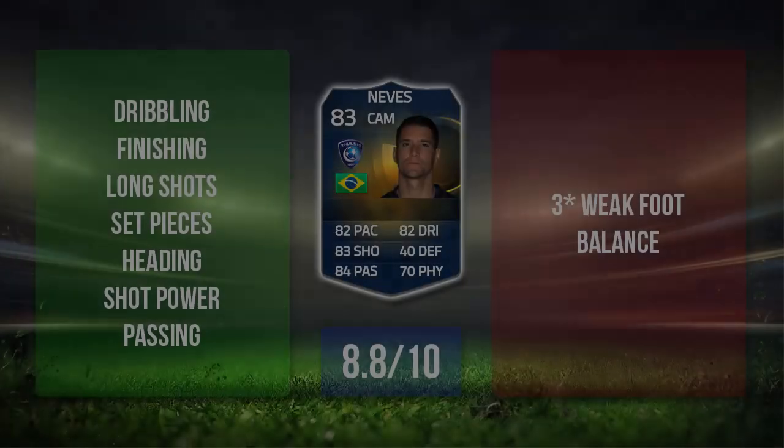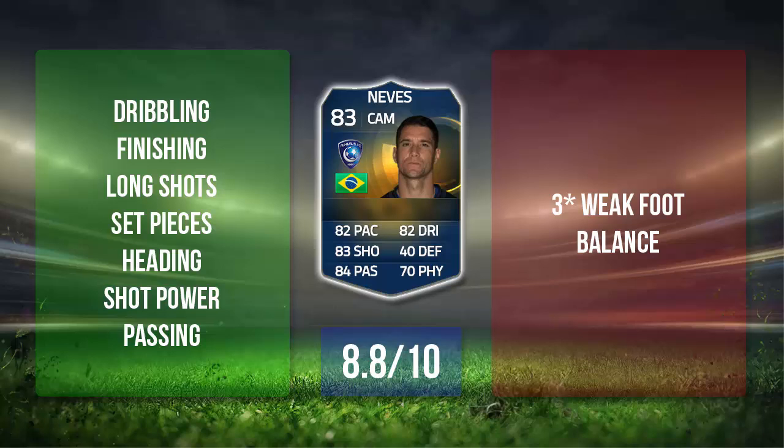Obviously he's going to tuck it away. I don't know why, but when you go down the middle the keeper just will not save them the majority of the time. I'm going to give Team of the Season Vilagó Neves an 8.8 out of 10 — I really enjoyed using this guy and I do advise picking him up as well. It's pretty cheap, and over the weekend he'll probably stop selling, but you're not going to lose much. You can just discard him and only lose about 5 to 10k. Overall, 8.8 out of 10 — good CAM, good center forward, and I do feel he could do a job at striker, although I advise him more at CAM.